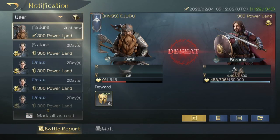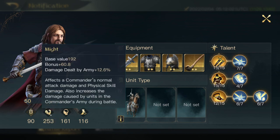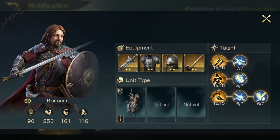Gimli gets defeated, of course. As you can see, we've versed a level 50 Boromir with all tier 4 — 4,500 Swan Knights. We need to come up with a way to counter this. The first thing we want to do is look at this commander's build. On these tiles they're going to have level gold armors on a level 50. He has a might level of 253, 161 focus, and 116 speed. These are very important to take into consideration. He also has 90 command, which is the highest command points you can have.